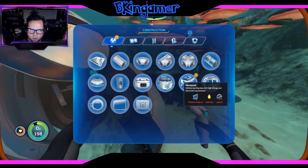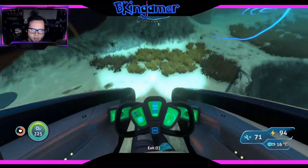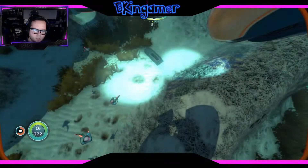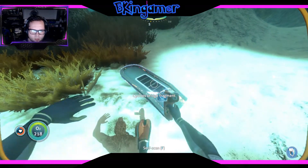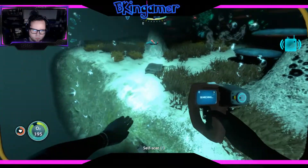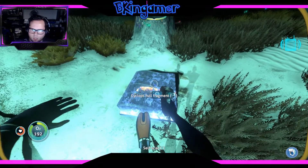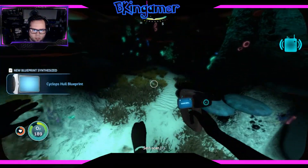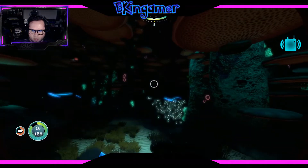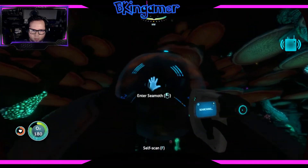What am I going to need to build a moon pool? Lubricant, two lead, two titanium ingots — it's not that bad actually. And for the Cyclops hull — now I just need to finish the bridge; I need one more bridge fragment and then that will complete the Cyclops. So that's kind of cool — let's just keep looking for the bridge.